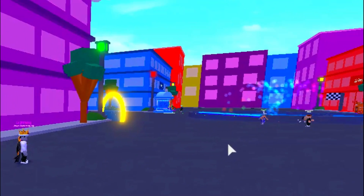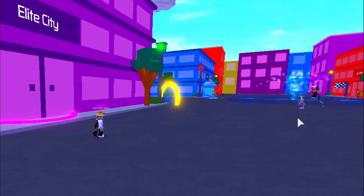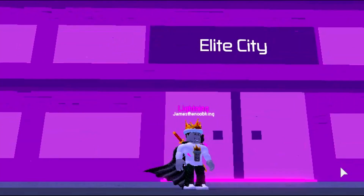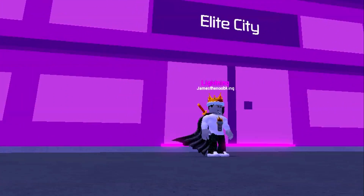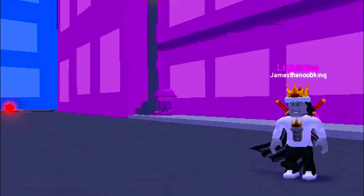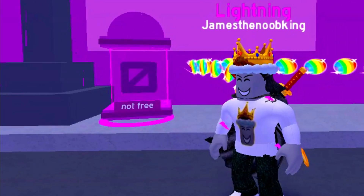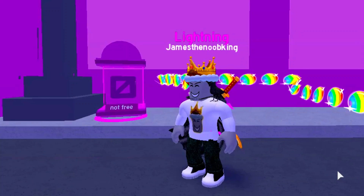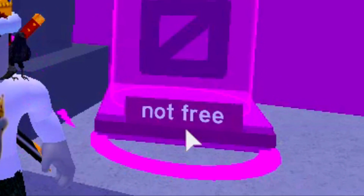To find the new crate, you have to be in the starter area next to the fountain. And then you look for Elite City, which is right behind me. Right next to the Elite City, to the left, is the new crate. It's actually kind of hidden and it's super small. This is actually the smallest crate I've ever seen.